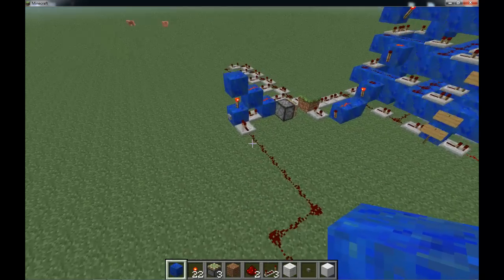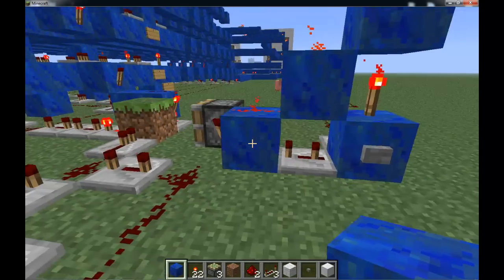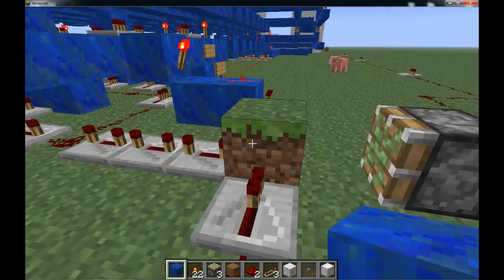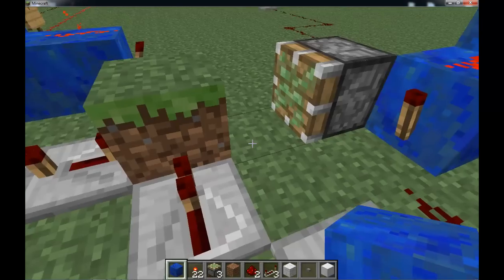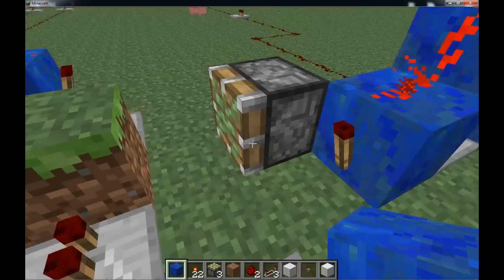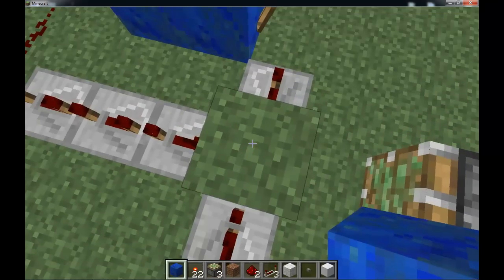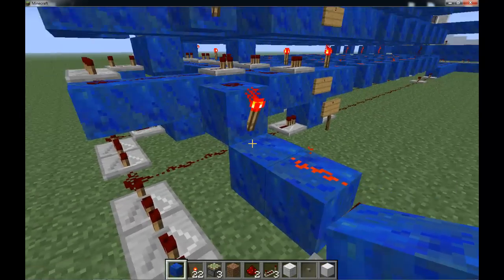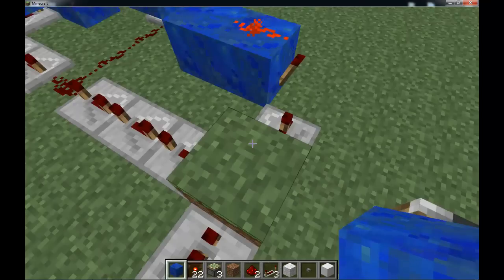I'll just show you this real quick. The way this works is, when you press the button, it'll go through this and send out a single tick pulse, which moves this piston. If you don't know already, a sticky piston — if something is out, it'll bring it in; if something is in, it'll push it out. But with only one tick pulse, it'll only do one or the other, and it'll always wind up in this position. So essentially this is a circuit breaker. The redstone will go into it, and that's how it keeps looping. And this is right after the number nine, which is why it'll count up to nine once I push the button again, then stop.